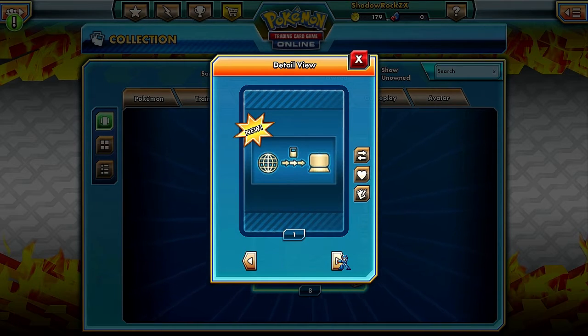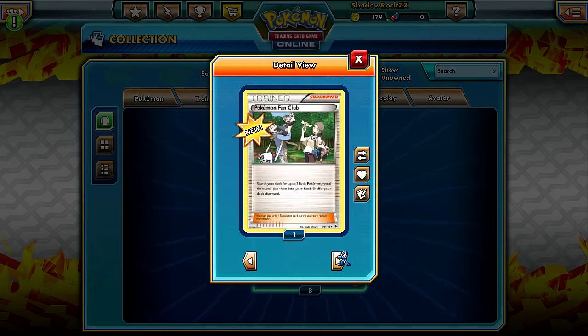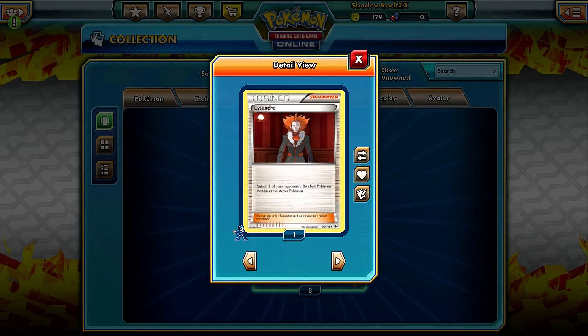Here's a new trainer - Pokemon Fan Club: search your deck for two basic Pokemon, reveal them, and put them into your hand, then shuffle your deck. That's a pretty good supporter base-search card to get two basic Pokemon. Also, here's another great supporter from this set: Lysandre, leader of Team Flare. Search and switch one of your opponent's benched Pokemon with their active Pokemon. Basically, it's Catcher without the coin flip - very powerful.